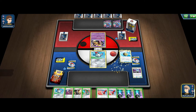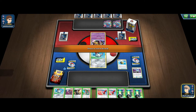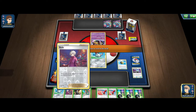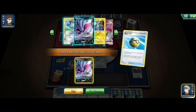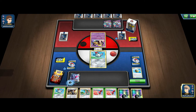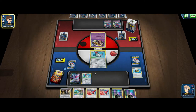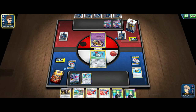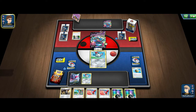I'll Quick Ball away the Bede and go for the Malamar V. Attached to the Malamar V, bench this Magnemite, and pass to our opponent. If they swing into us next turn, we do have that turn two Max Jammer — with this Green's we can grab Evolution Incense and Counter Gain and knock out our opponent's Dragapult VMAX. There's the Scoop Up Net from our opponent and there's the Research. We're not getting Marnied — that is super good for us, unbelievably good. Doesn't matter if they get the VMAX here — we will just one-shot this.